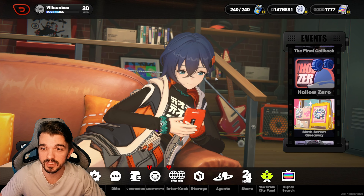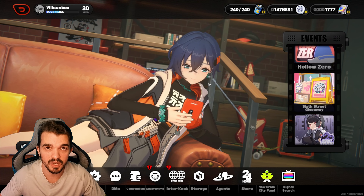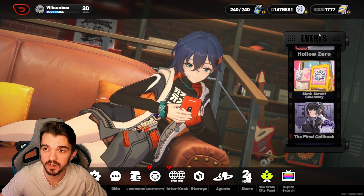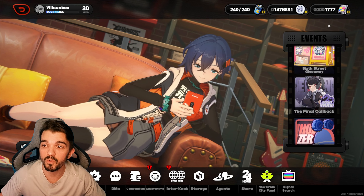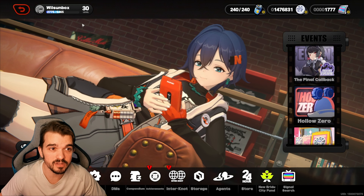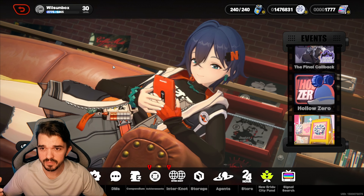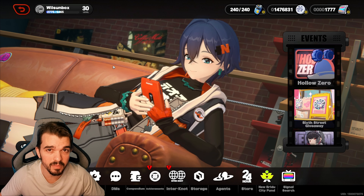So this is pretty easy. Basically, you need to grind a lot, but there are some tips you can take to get more polychrome, do more summons, and it will be easier for you to get Ellen. I'm just level 30, and I got Ellen after around 84 summons.